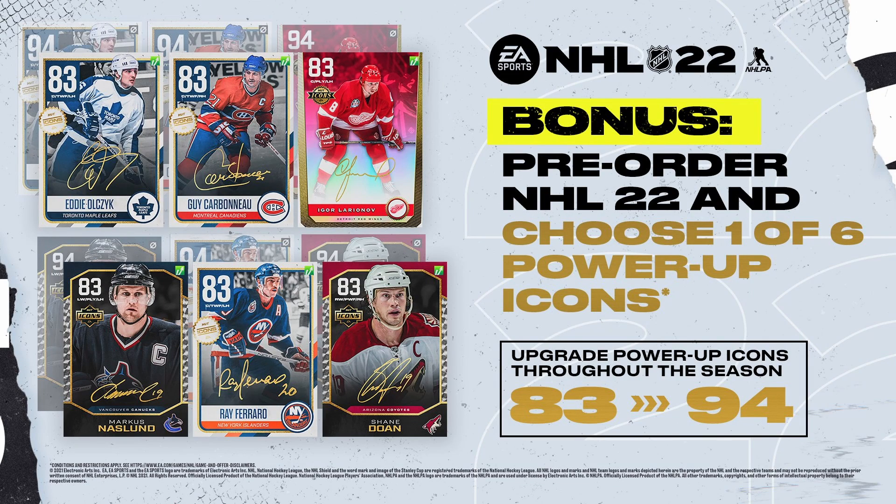The best part that I learned: since this person pre-ordered the X-Factor Edition, they could have gotten it for free in their pre-order bonus. Yes, that's right — Gee-Gee Carbonneau is one of the six Power-Up Icons you can choose from, and you could have just gotten it for free by waiting a few days.